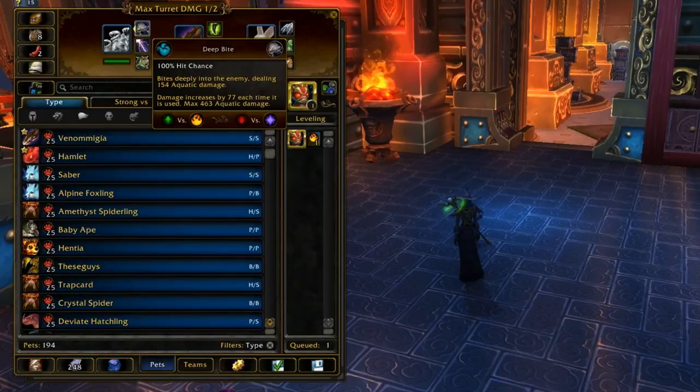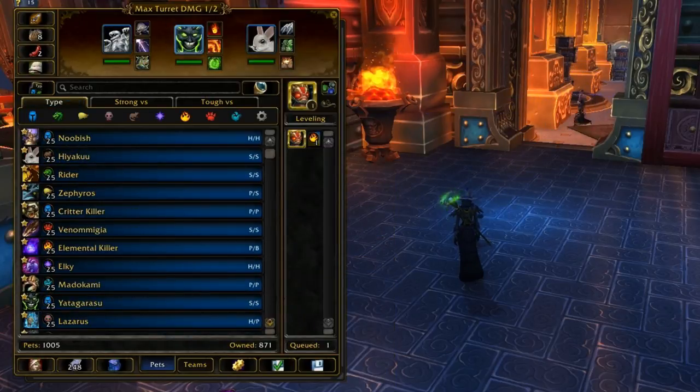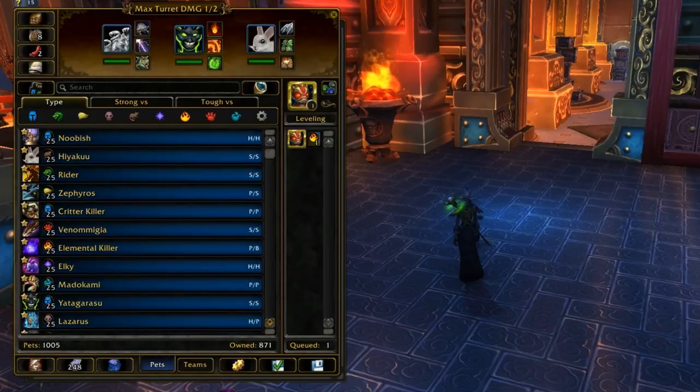It's pretty nice for going against other tier 1 pets, because even if they're dodging like crazy, you'll eventually hit them and hit them for a ton of damage. But if he's switched out by something like a Fiendish Imp, that resets the stacks.